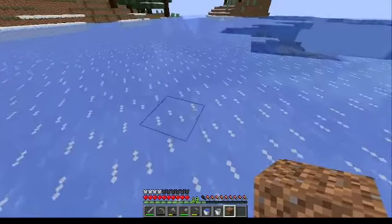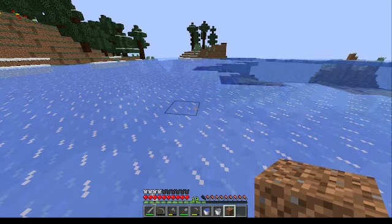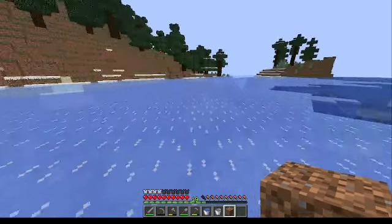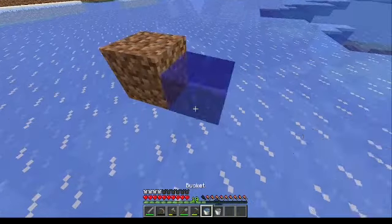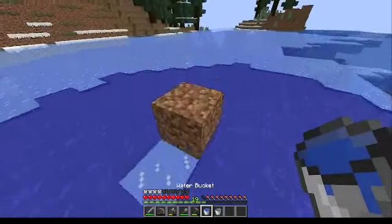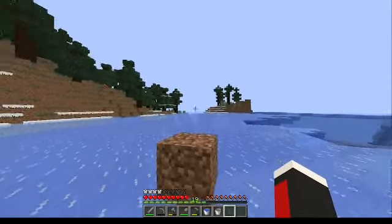The way that obsidian is formed is whenever water touches the source block of lava. So what I would do is place the lava there, then put water right there, and that would turn that to obsidian. And people use this to basically just build a portal.